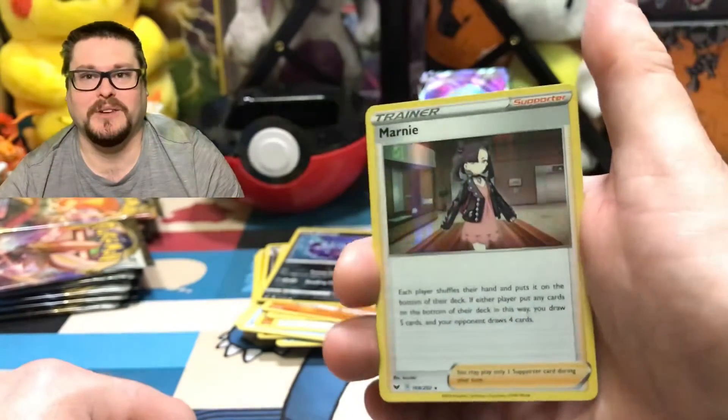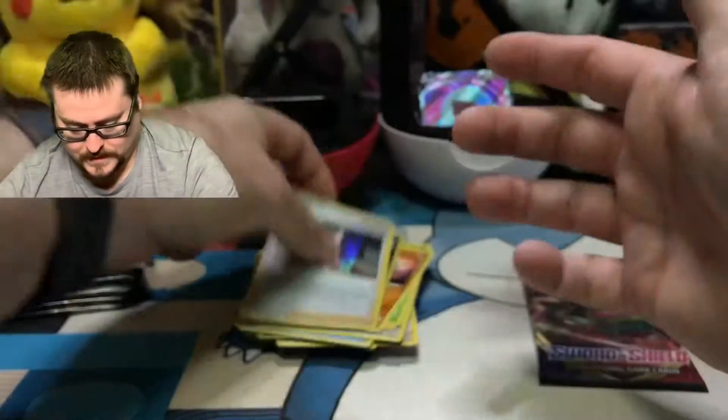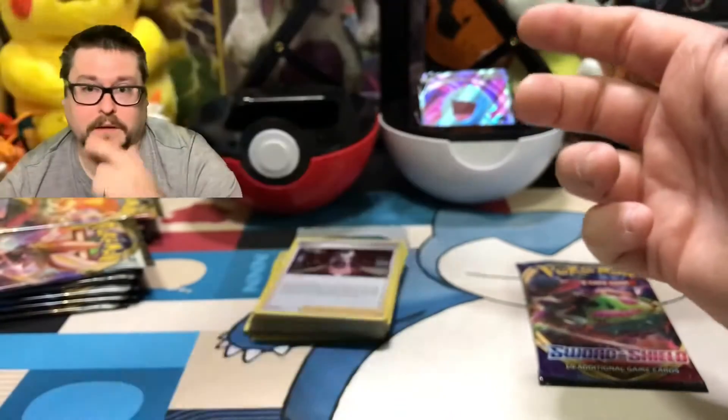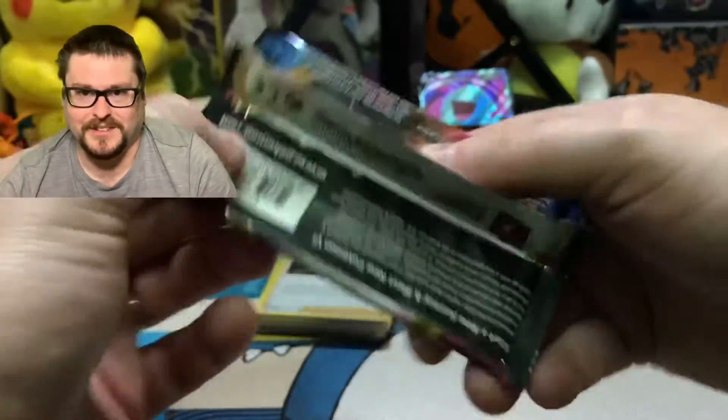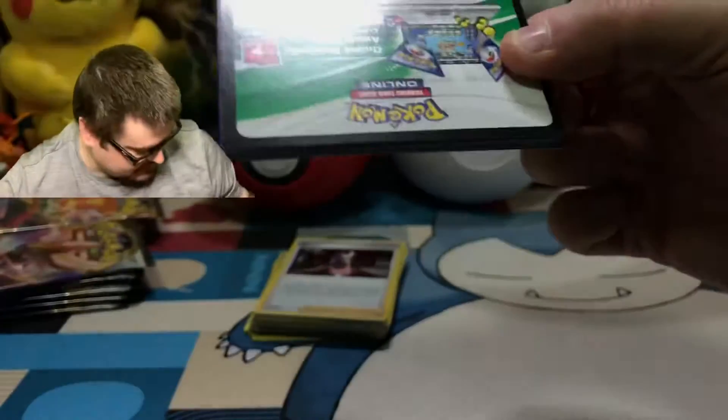I kind of like when I get the Trainer Hollows, guys. All right, last pack for Sword and Shield. No Secret Rares yet, but this is the pack that's going to have it, guys. Or it's going to have my Snorlax V-Max. Either way, it's a win because I drew Snorlax already.